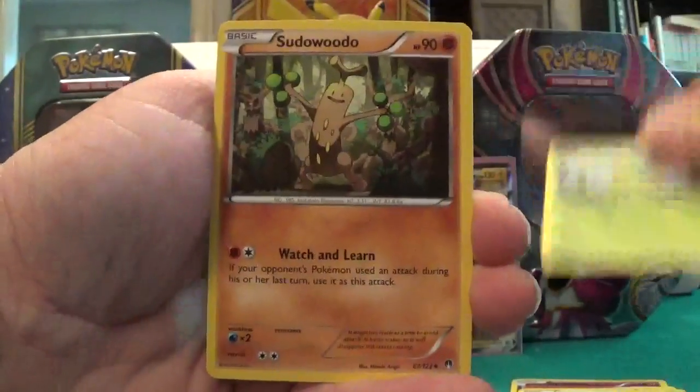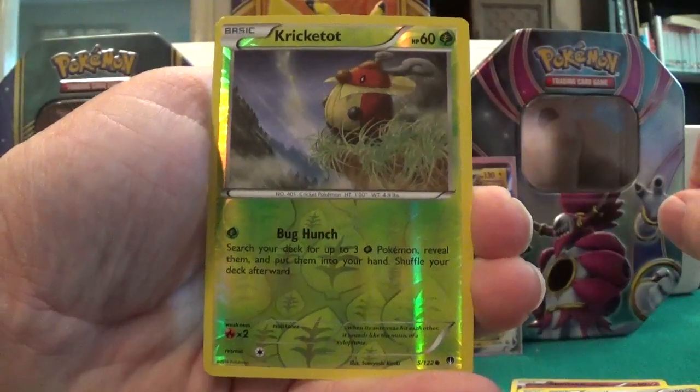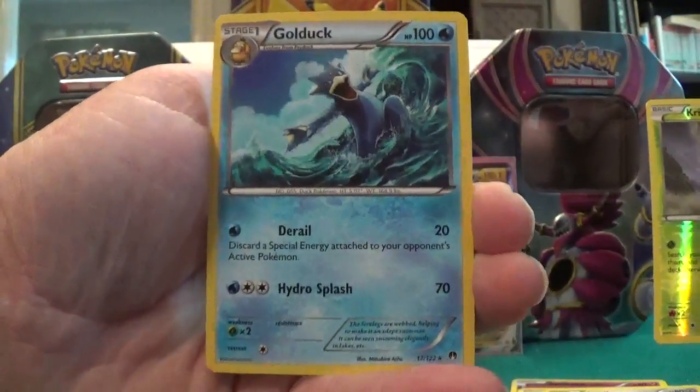Bayleef, Sudowoodo, Mawile, a reverse Cricketot, and a regular Golduck BREAK. So that's the Breakpoint pack — let me do a little bit of sorting real quick.